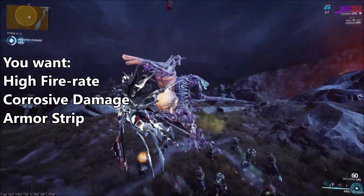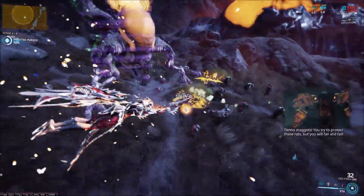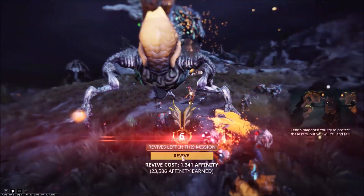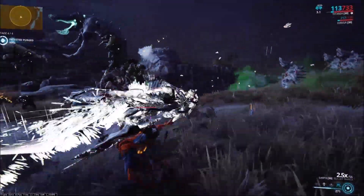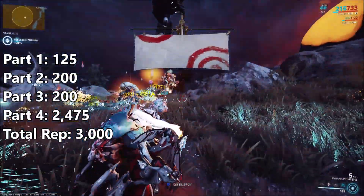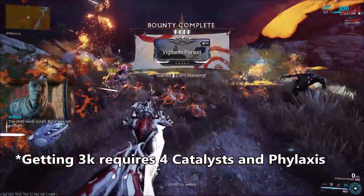To recap: if you're using a high fire rate weapon with corrosive and stripping as much of the Hemocyte's armor off as possible, you're going to be maximizing your damage against it. The Hemocyte also has three different heads — for this video I'll just call them green, blue, and yellow. You'll need to take out each of these heads for the Hemocyte to die, which I'll talk about more in the gameplay section. Once you've killed all four Hemocytes, assuming you've put in four Phylaxis and four Catalysts, you'll be rewarded with 3,000 Operational Supply Rep — basically one run equals one Forma.